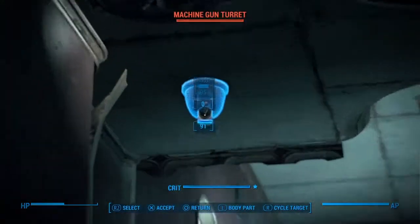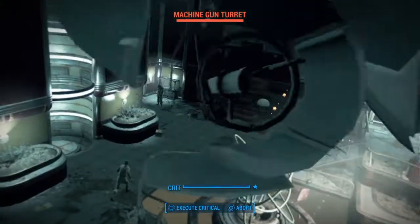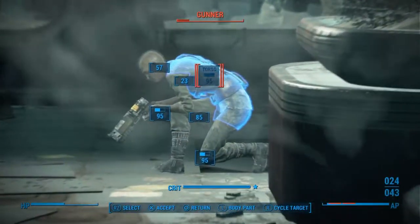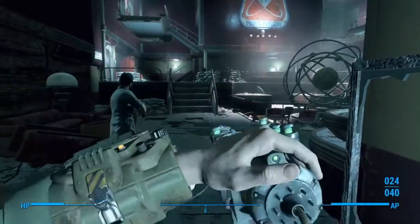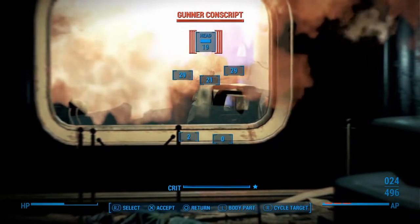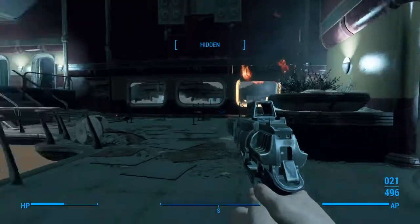Alright, what do we got? Let's go ahead and get rid of that turret. Gunners in here, that dude's running towards me. Turret — let's take that out too. Get him, Deacon. We're about out of ammo for this thing, let's switch to something else. Got plenty for the relentless ten. Let's get her in the head with a critical. Right in your face. Where are you going? We're hidden. Anybody else want to mess around?